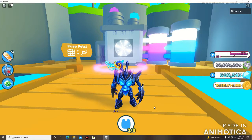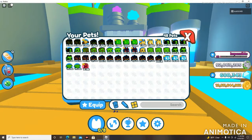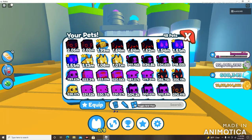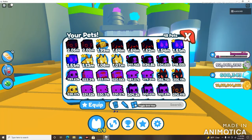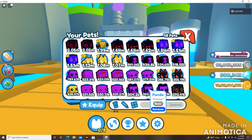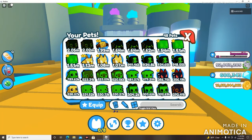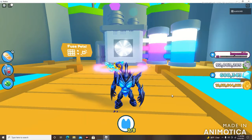Whenever you guys are fusing pets, you ever notice that sometimes it's very hard to find the brand new pet that you just crafted from fusion? You either have to go inside of your inventory and toggle the grid view just so you can kind of see what the brand new pet is. You're having trouble finding it, especially those that have a massive large inventory — meaning you have way too many pets and it's very hard to find out what that new pet that you just fused is. So here is the solution.